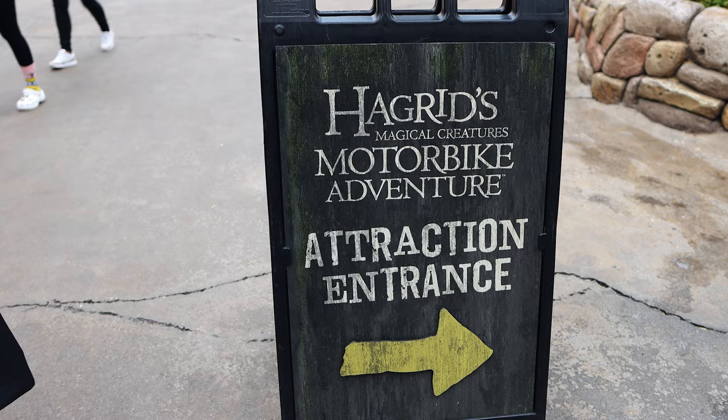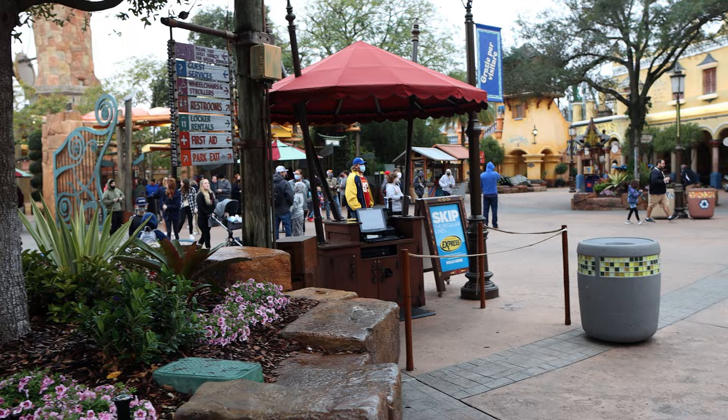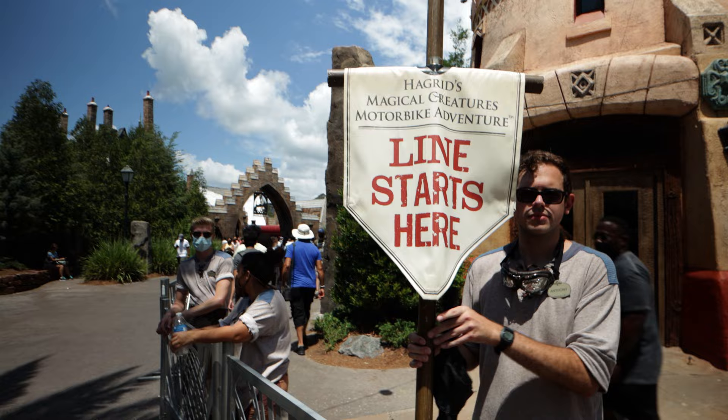Universal just brought Hagrid's back to EPA and that's going to be our first stop. We recommend getting to the gate at least 30 minutes before EPA is scheduled to start for two separate reasons. The first is that you want to be as close to the front of the line as possible. The second is that they sometimes open up the gates a few minutes early, and you want to be there because it is going to be a mad dash to Hagrid's. If we get up there and we are somewhere by that fountain in the Lost Continent, we're cool and we'll go ahead and get in line.